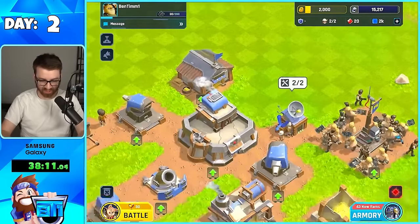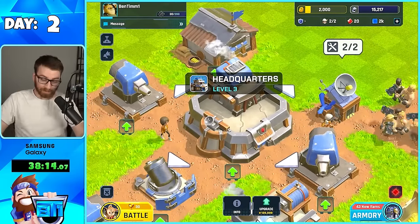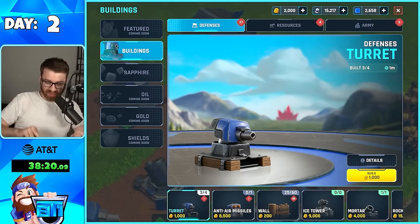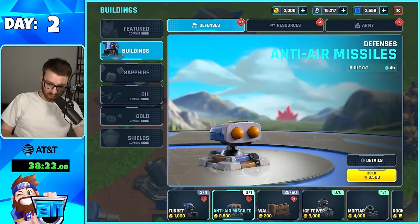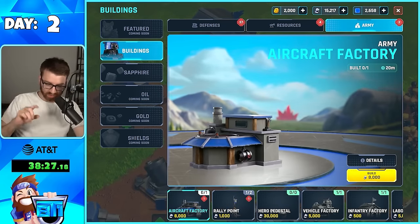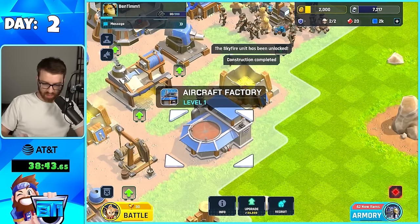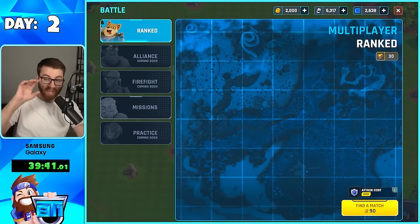Day two. And look at our beautiful headquarters, man. Look at the armory there — 43 freaking new items. We get anti-air missiles. Most of it is walls for real, but what I'm really excited for is the aircraft factory. I have enough for that right now, so go ahead and finish that. And now let's go on to the battle.